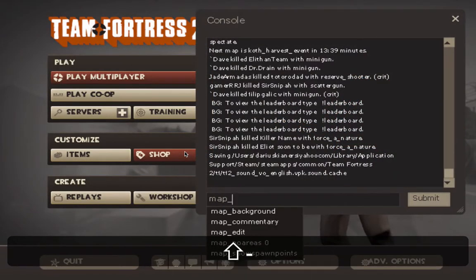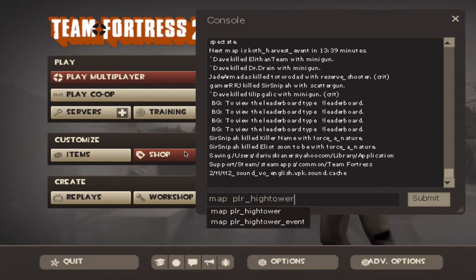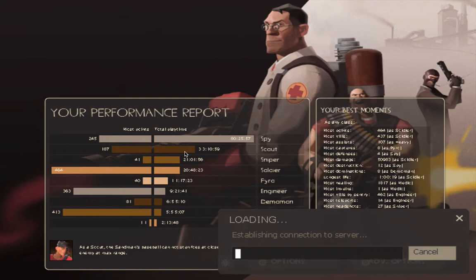I'm just gonna make a map so we can test out some stuff. The subject for this tutorial is going to be binding keys with console in Team Fortress 2.